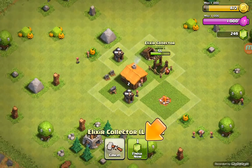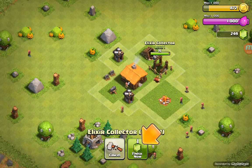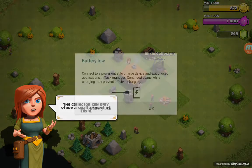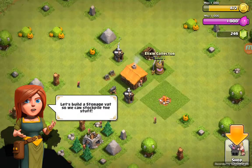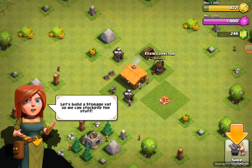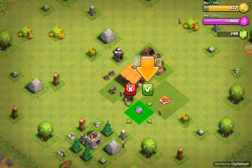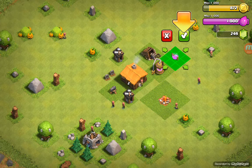Let's put it right here. I might move that — actually, I don't want to move that. I'm not going to waste more of my diamonds, okay? I'm going to move that. The collector can only store a small amount of elixir. Let's build a storage vat so we can stockpile the stuff.